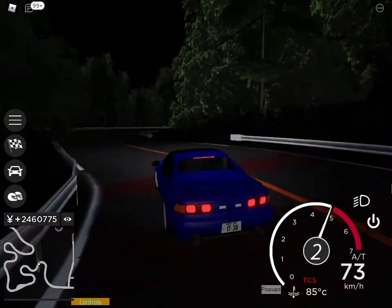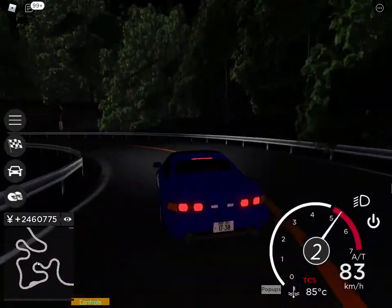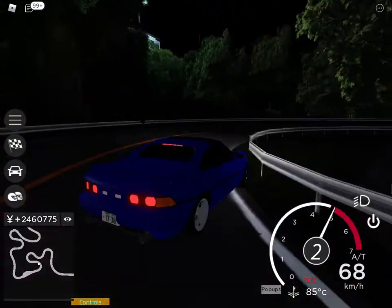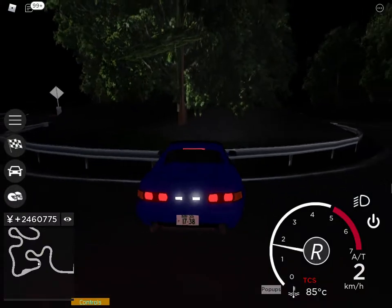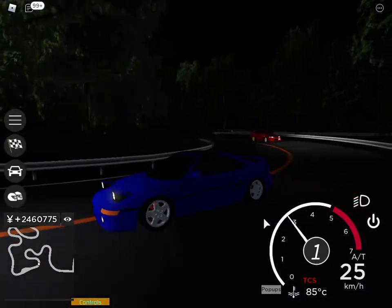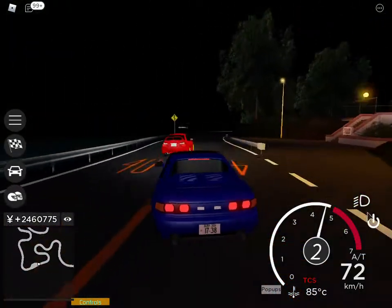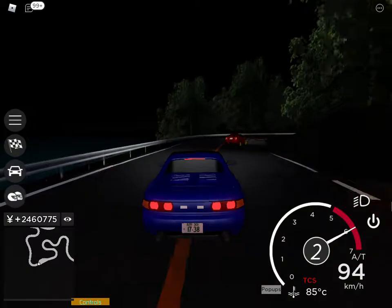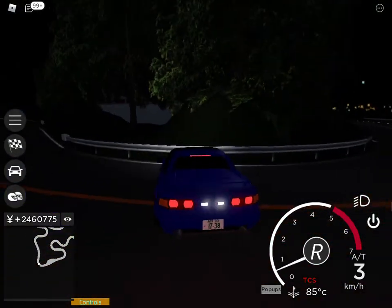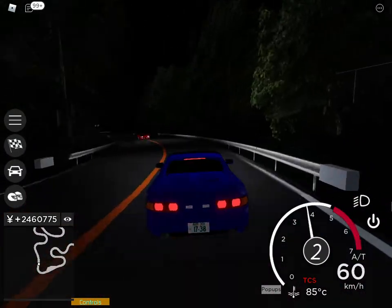Once we get to the faster parts of the mountain, I'm probably gonna start drifting more of the corners. For now I'm just gonna drift the easier parts. And I already died. Right behind me I think is a Lancer Evo 6 — that one looks modified. As you can see, I suck at drifting uphill, but you're not really meant to drift uphill anyway.